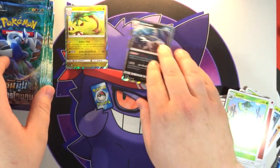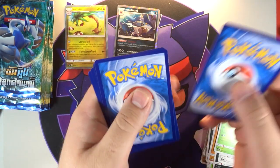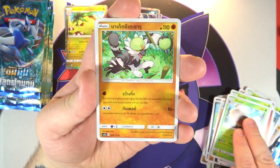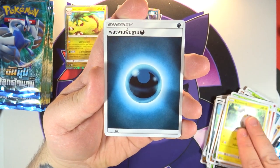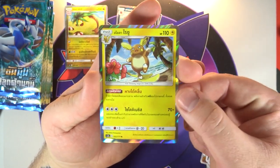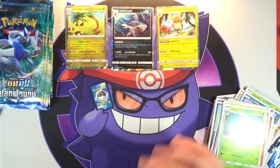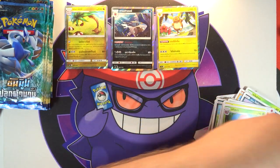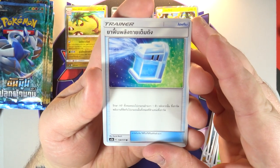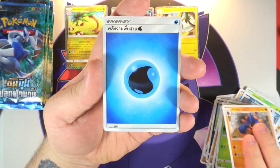Maybe this is the video where we're going to start pulling a lot of the holos. All right, next pack — we're almost 10 in. We got Decidueye, Passimian, Togekiss, a Darkness Energy, another Salazzle, and on the end another holo — we got Alolan Raichu. So yes, this is going to be a very heavy holo video. I gotta say we're probably gonna pull a ton of holos from this box.